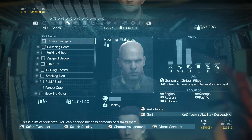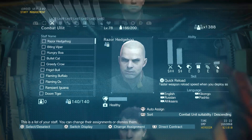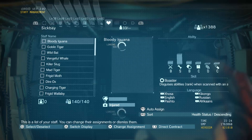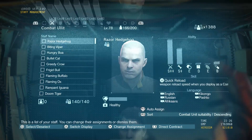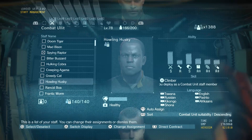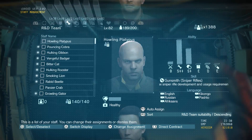Holy crap, 78 to 82, that's a clear 4-level increase. I understand I lost a lot of combat unit and they're all recovering in the sickbay, but when they come back I'll have to find at least 15 more S-rank combat unit guys to replace them, which is not bad because if you go to Code Talker like I do, you can easily find those guys to replace them. And same thing for R&D unit — you can easily replace them.